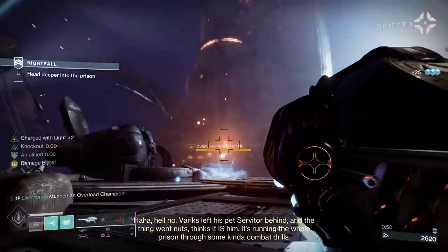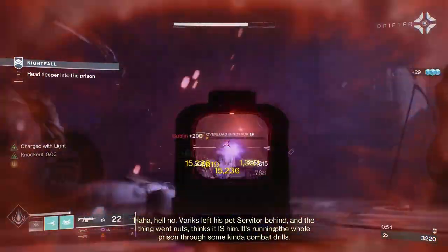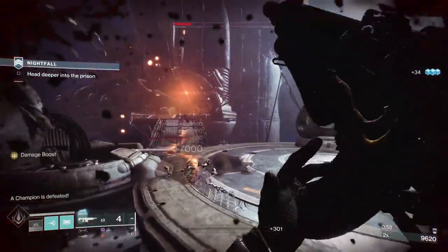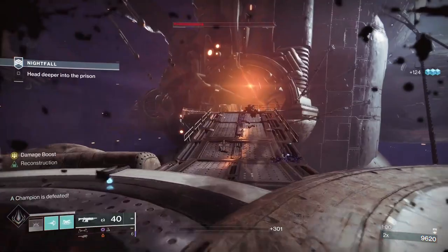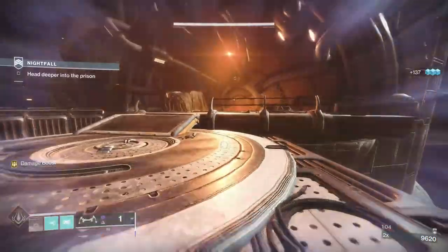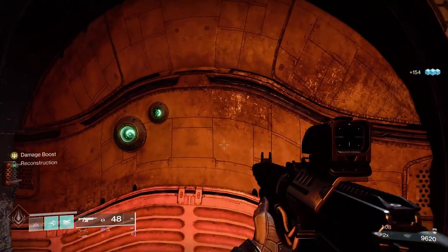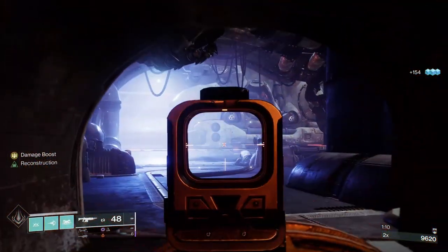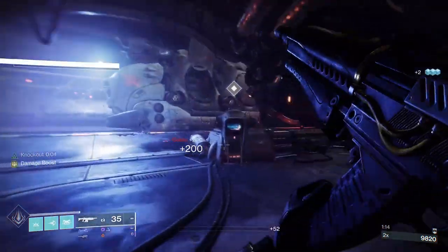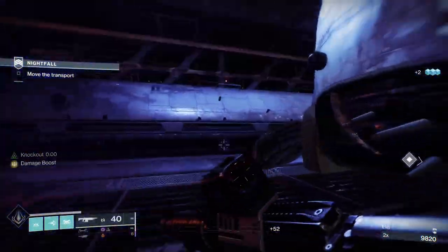There isn't really an accepted strategy for this Nightfall. The strategy is really only needed at the plate section. Up until the plate section, the way I've always looked at this Nightfall is that you're playing the champions — the way you approach each section depends on which champions they are and where they are. The rest of it you just kill and move forward.